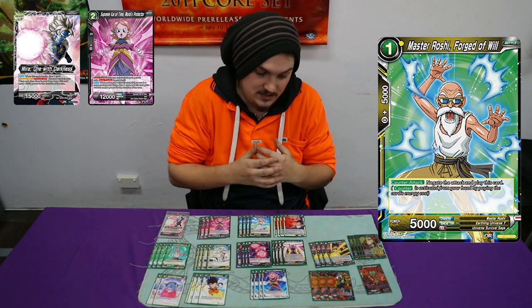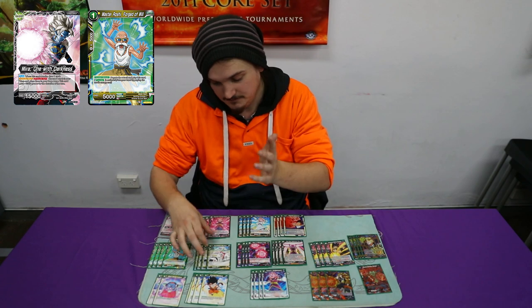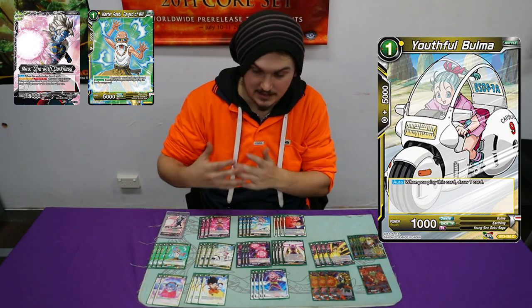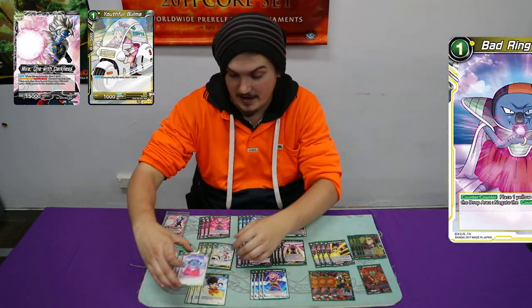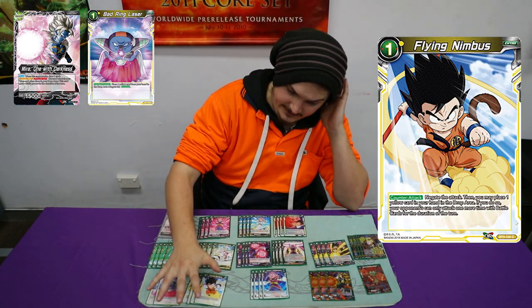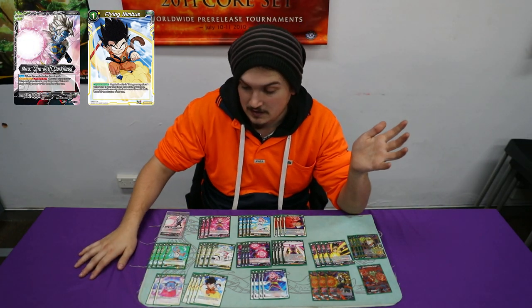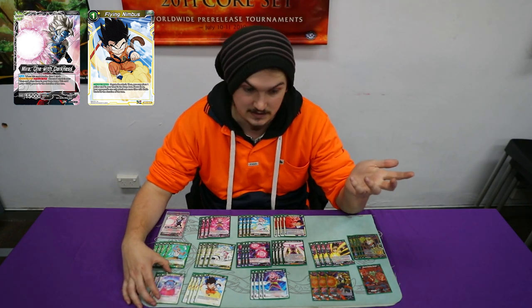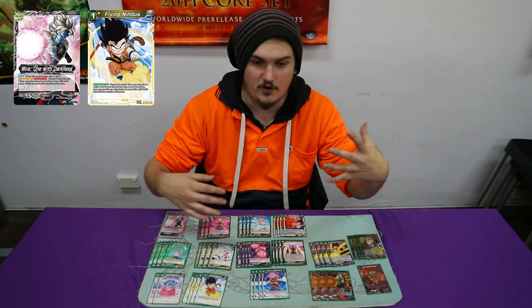You kind of just need to survive till turn five. Play four Youthful Bulma — of course you're getting your one drop that draws two. Bad Ring and four Flying Nimbus. I really like this ratio in pretty much any yellow deck right now. If you have the two spots, you should always just chuck two yellow Bad Ring Lasers in there because it really just stops opponents from being able to get away with good shenanigans.